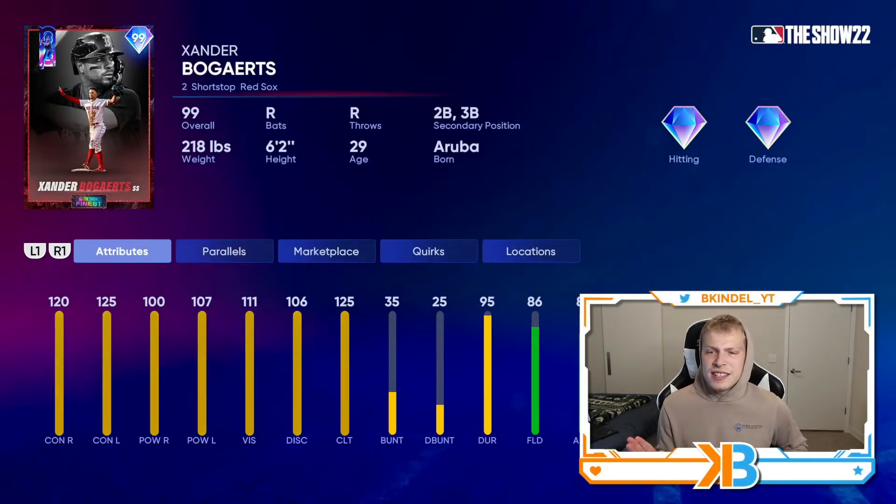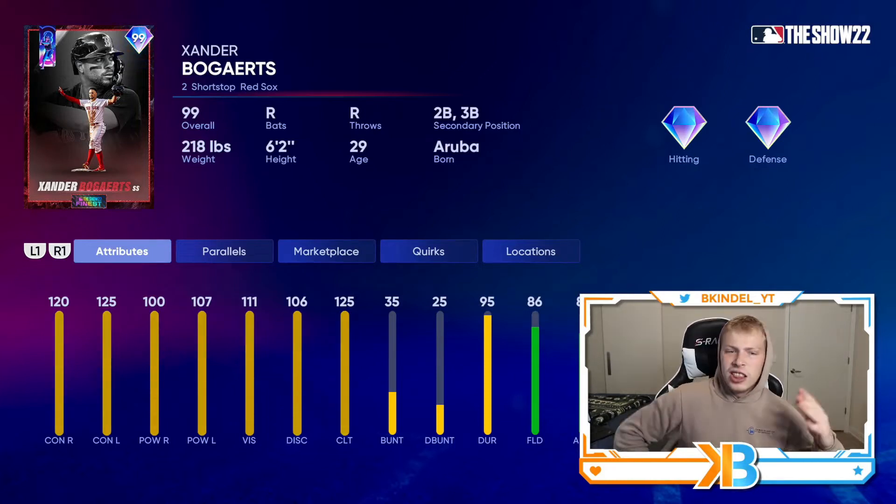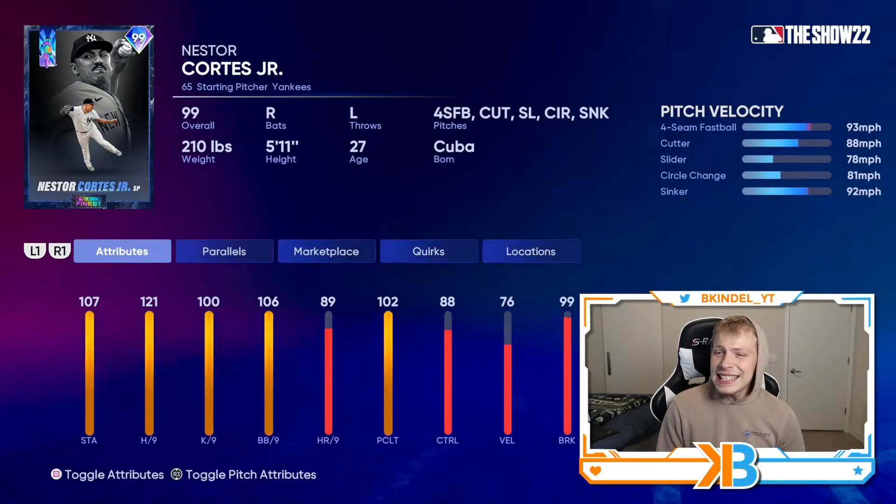Xander Bogaerts represents the Red Sox — elite contact, really good power for a shortstop, and a little bit of versatility being able to put him at short, second, and third. Then we got Nasty Nestor representing the Yankees: 121 hits per nine, he's got a fastball, cutter, slider, circle change, sinker, just a funky windup — he'll be fun to use.